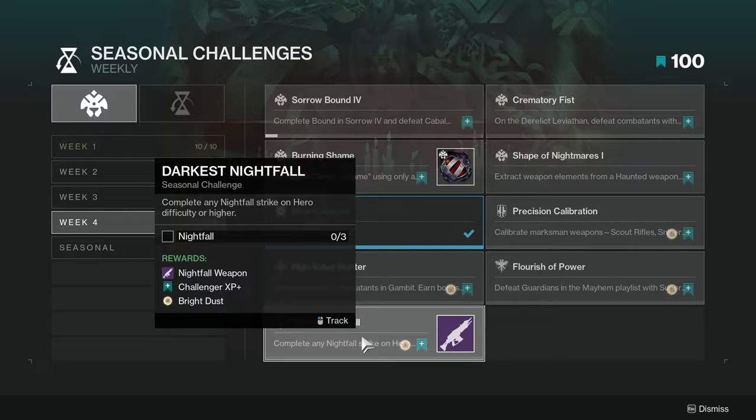Last but not least, Darkest Nightfall — complete any Nightfall strike on Hero difficulty or higher. This one's really good because Hero difficulty is literally the first tier, and on some Nightfalls it doesn't even feel like a Nightfall — it just feels like a strike. This is really good since you get a Nightfall weapon. If you're going for a specific Nightfall weapon, make sure you know which weapon is dropping that week. If you don't run a lot of Nightfalls and just want a guaranteed Nightfall weapon, this is your best option.